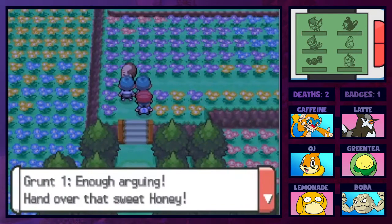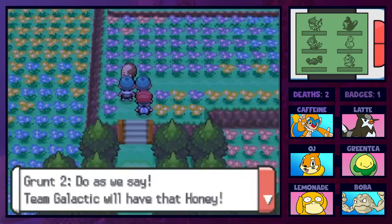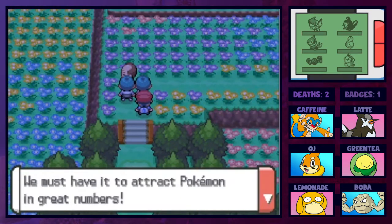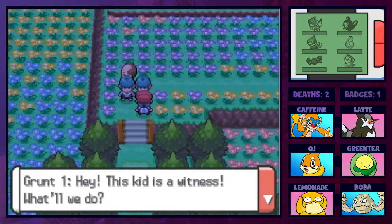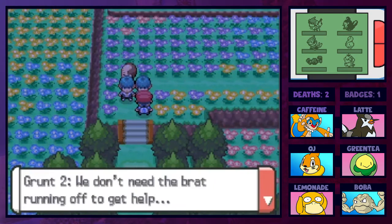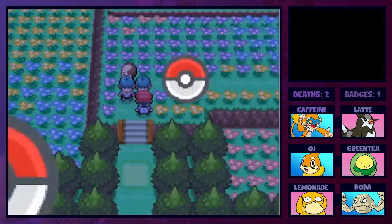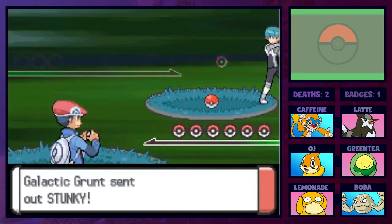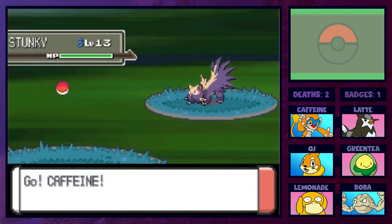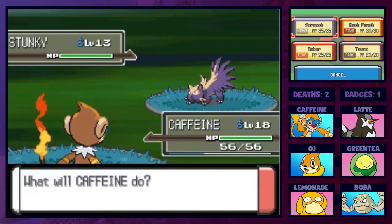Let's go into the meadows. Team Galactic grunts are there demanding honey from a man: 'Team Galactic will have that honey - we must have it to attract Pokemon in great numbers.' They spot us and decide to battle to keep us quiet. It turns out to be two single battles rather than a double battle. First up is a Stunky, same combo as last time - a Stunky and Glameow - and it shouldn't be any problem.